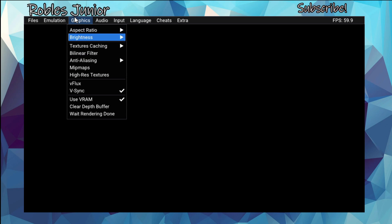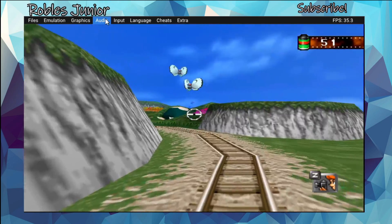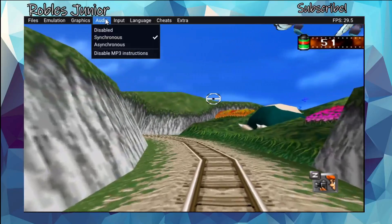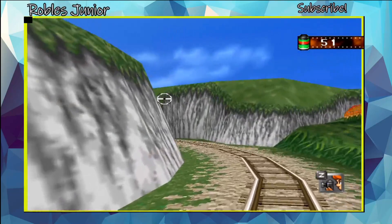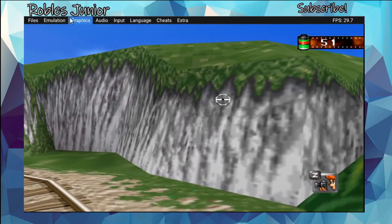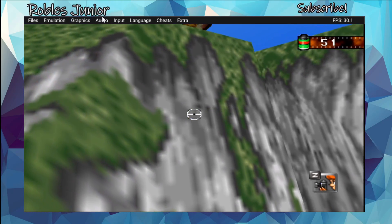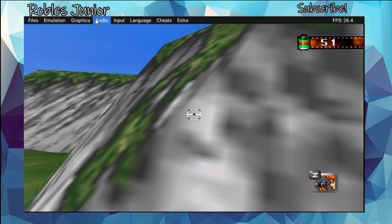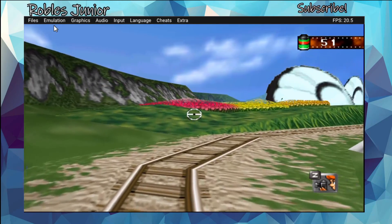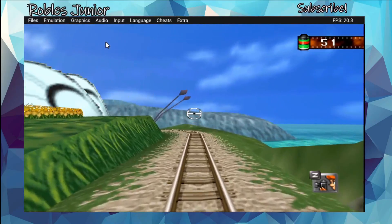Another cool feature is using the touch screen. If you press on the touch screen it will open up that menu — very good. But if you open it on the touch screen you'll have to use your finger to hover over the options and tap on them. So if you want to change things while you're playing, you can certainly do that by just using your finger.